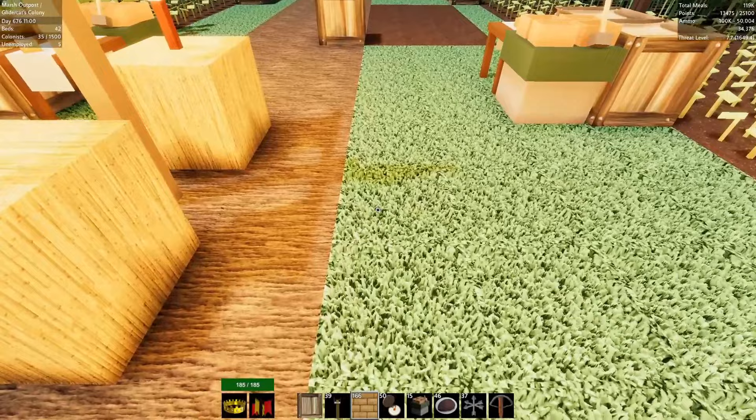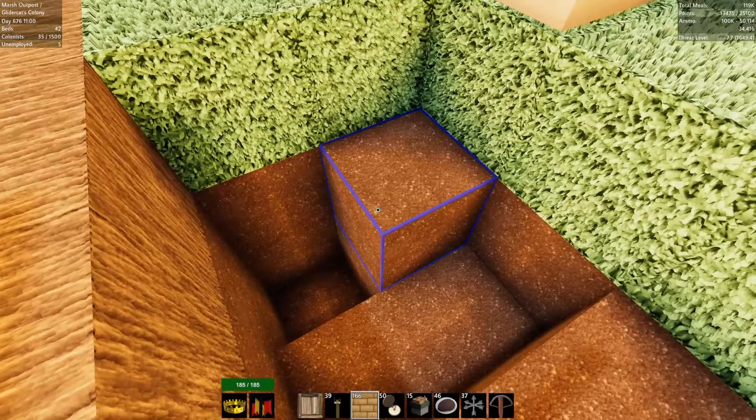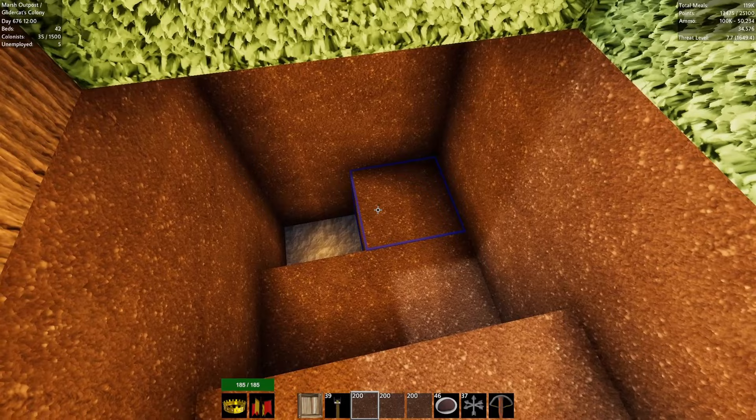I'm nervous about digging down. Let's do it near the banner — some kind of stairway down here. I have a feeling it's going to get flooded out, that's the only thing. Let me grab some marsh dirt — I'll put like three stacks down just so I have it at the ready in case we see water.